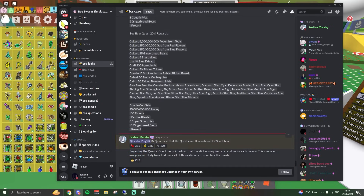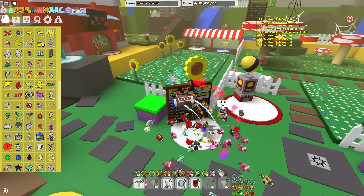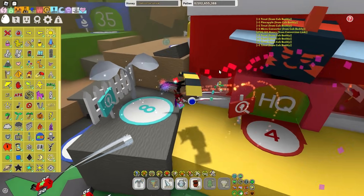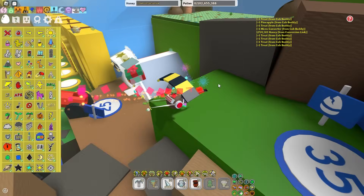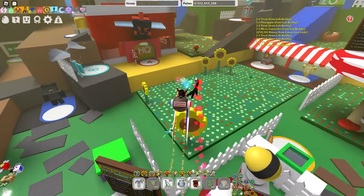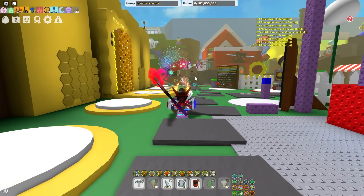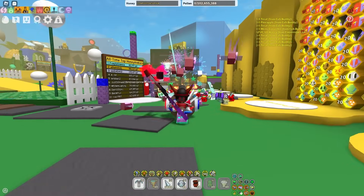Keep in mind the quests and rewards are 100% not final, so if you think they are hard, they can still actually change. Also, it has been pointed out that the stickers required are random for each person — this means not everyone will likely have to donate all of these stickers to complete the quest. So if you are end-game, maybe you'll get all the hard ones, but if you're early game, maybe you'll get easier ones instead. That is still quite a W. I really can't wait to actually play this, it's going to be so fun. Make sure to check out the video where I show off all the other NPC Beesmas quests — please watch that if you haven't already. Thank you so much for watching, bye!